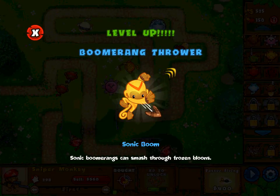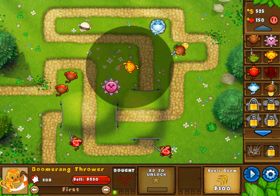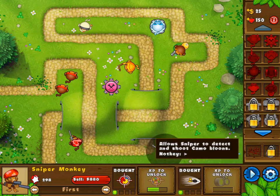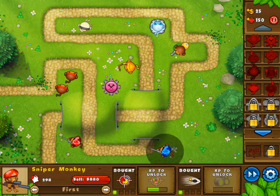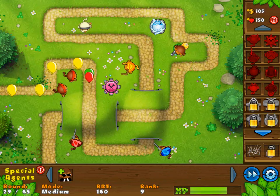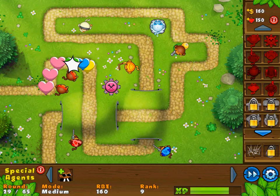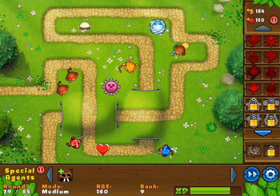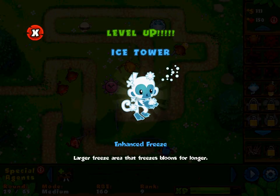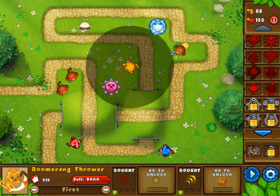Oh, I do have something that can deal with that — we are able to pop them. Sonic boomerangs can smash through frozen balloons. Got a sonic boom for the boomerang thrower — can I get that right now? Yes I can actually. I'll get faster firing for you as well. Keep on going. What round are we at right now? Round 29. We're not even halfway through this — holy crap! Yeah, these games last for a really long time. But I'll at least try to get to round 65 before I end this video.